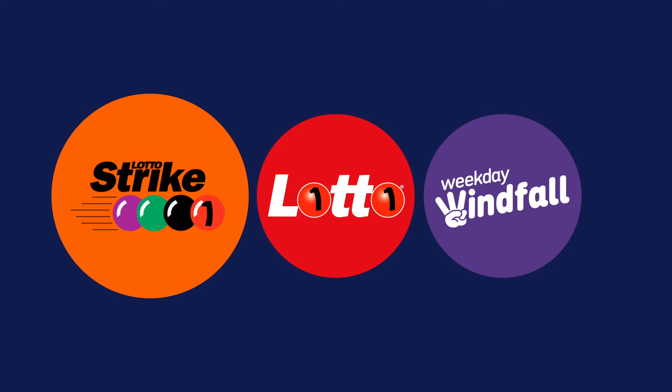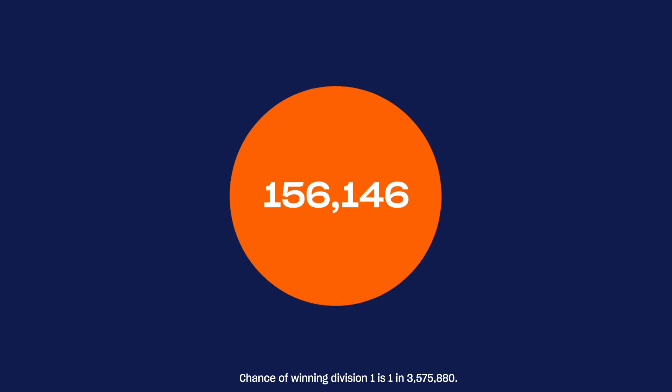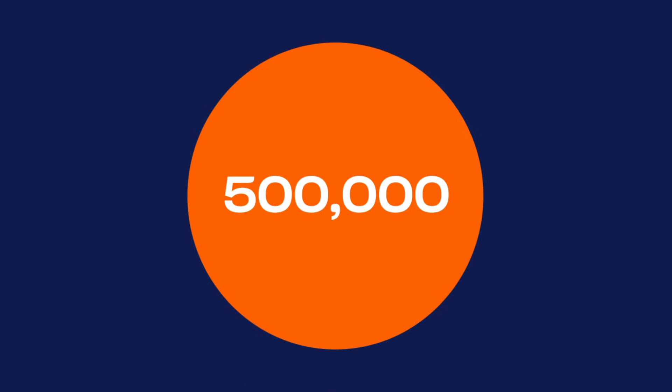The minimum Division 1 prize pool is $100,000. Lotto Strike is a jackpotting game, so if there's no Division 1 winner in a draw, the Division 1 prize for the next Lotto Strike draw will climb higher.